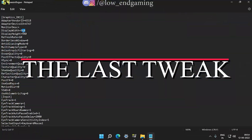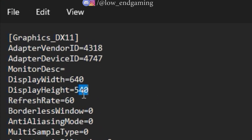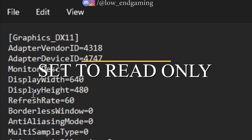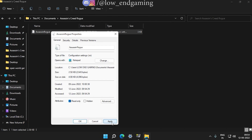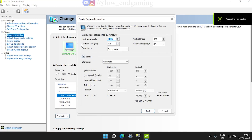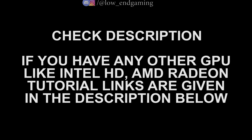Open the config file of the game and change the resolution to 640 by 480, then save the file and make sure to set the file to read-only. Now open your graphics control panel — that is Nvidia, Intel, or AMD Radeon graphics panel. If you have any panel other than Nvidia, make sure to check the description for the respective tutorial.